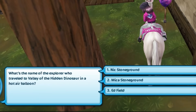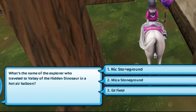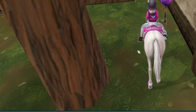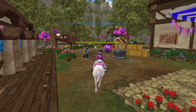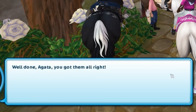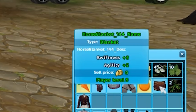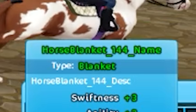What's the name of the explorer who traveled to Valley of the Hidden Dinosaur in a hot air balloon? That would be Nick... wait, Micah also did it too. But it was Nick — I guess Micah is the one who comes to Moreland. All right, turn it in. Well done, you got it right! Yes! What is it? A saddle pad — we are putting all these pieces together. Horse blanket!